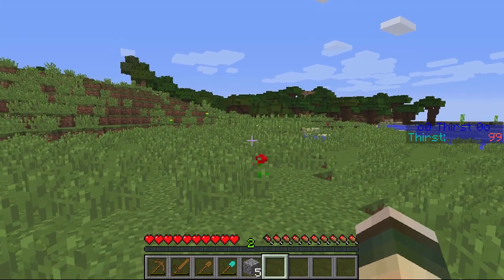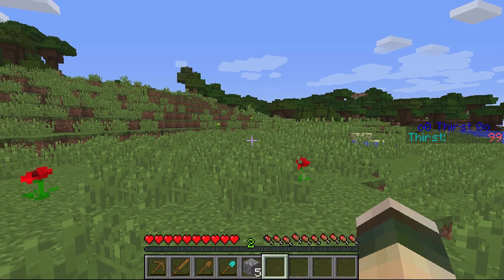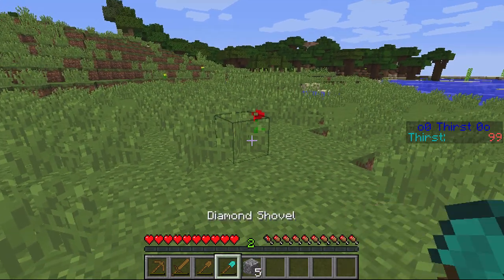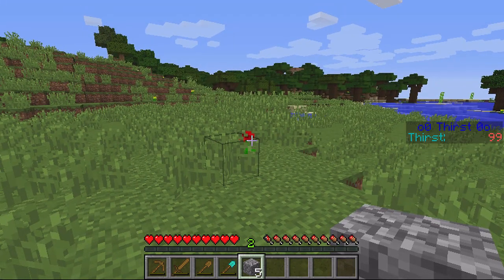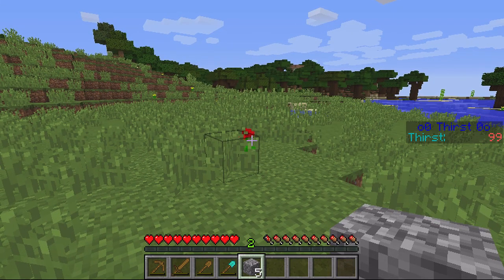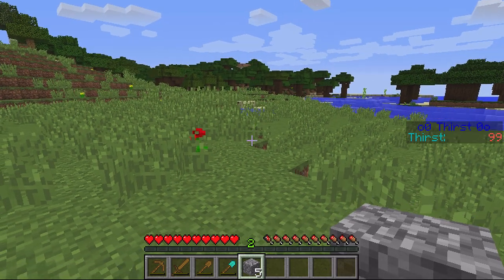Hey guys, welcome. This video is on the plugin Auto Item, and this is definitely a plugin I like the idea of and use. What it does is, if you're using tools or building and the block or item you're using runs out, it'll instantly search all your other slots to see if you've got an item to replace it with, and if you have, it'll put it in the same slot so you can carry on.